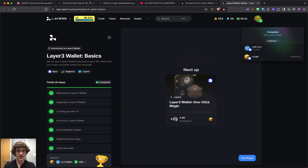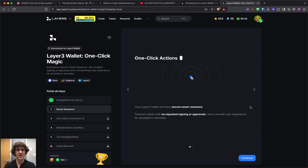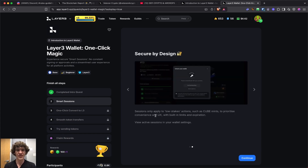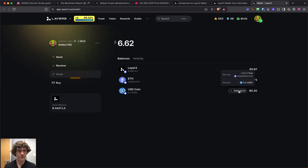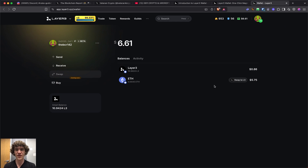Continue. Next up: one-click magic. So we completed the intro basics. This one-click action provides secure smart sessions — transact safely with no repeated signing or approvals, and a smooth user experience for all platform activities. Sessions only apply to low-stakes actions such as cube mints, with built-in limits and expirations. One-click convert to L3: swap $0.20 into L3. Swapped. You have to swap the full amount — you can't swap partials right now.